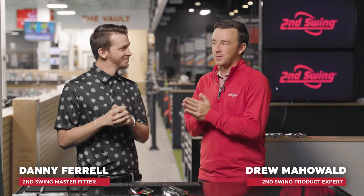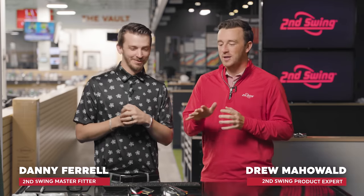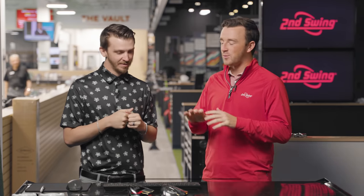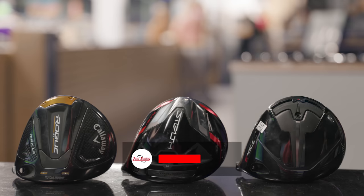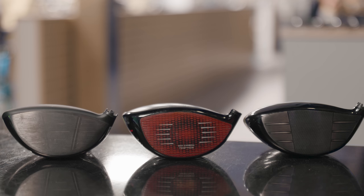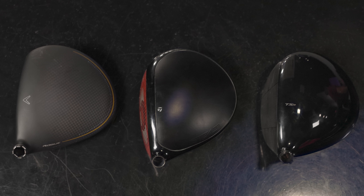Drew and Danny back here today in the Tour van at Second Swing — a very fun one today. The low spin popular drivers of 2022. Of course, TaylorMade Stealth Plus and Callaway Rogue ST Max LS have been in the fitting bays all year. But now here at the end of 2022, the TSR3 from Titleist is another addition to that compact low spin profile. Tell me about your experience fitting the Stealth Plus and the Rogue ST Max LS this year.